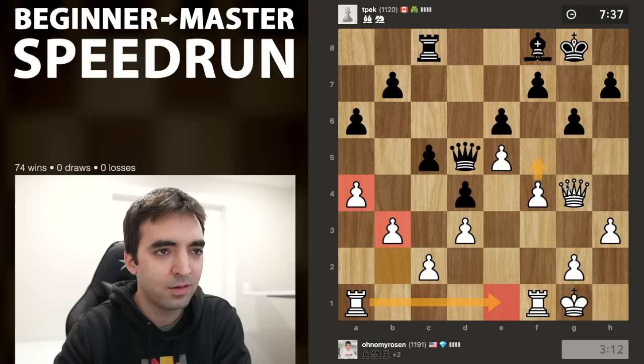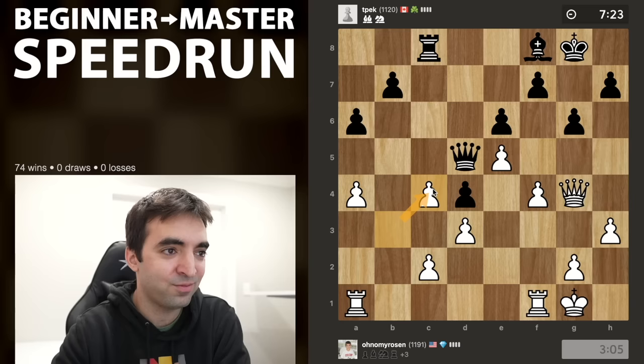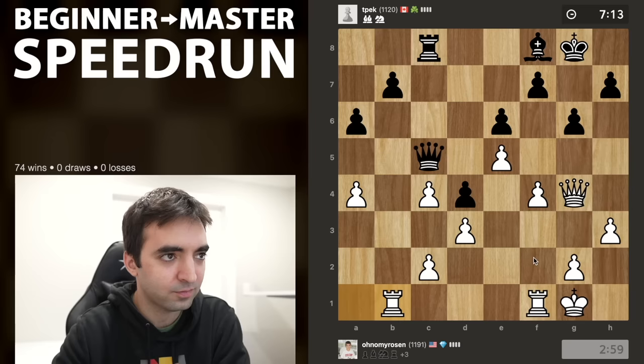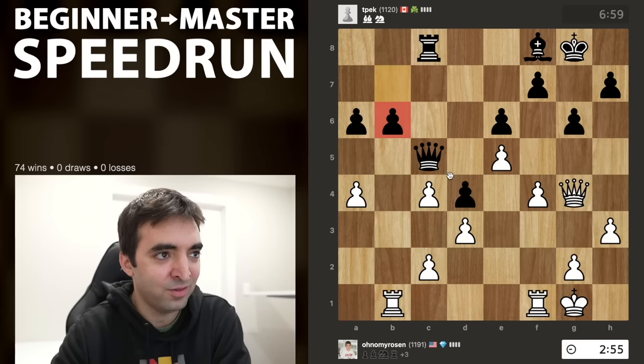Everything looks under control. Black still goes for c4 — this is a pawn sacrifice. I'm taking it. This is really the reason why I played b3 — to ensure I can take on c4. This has opened the file for the rook. Let's put the rook on the half-open file, targeting the pawn on b7. This is actually a nice reason to have doubled pawns — I have the file to work with for the rook. Black defends, so it's not going to be easy to win the pawn on that file.